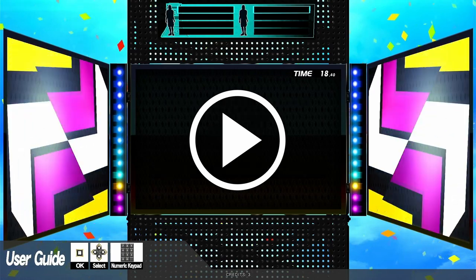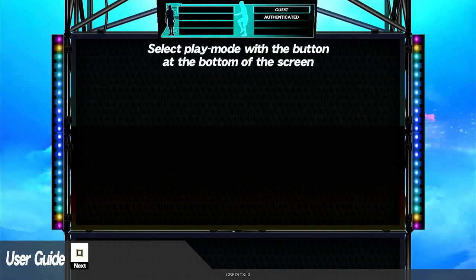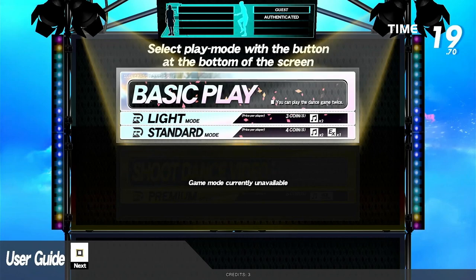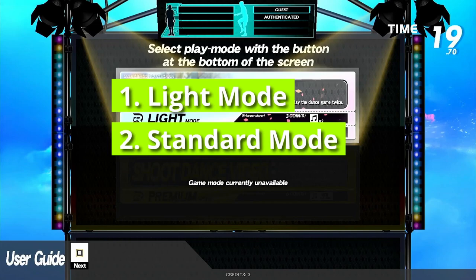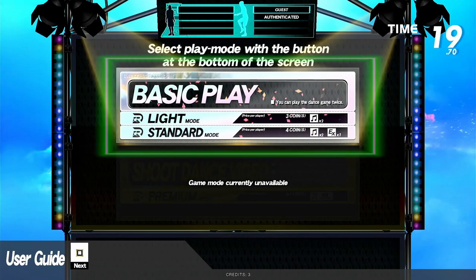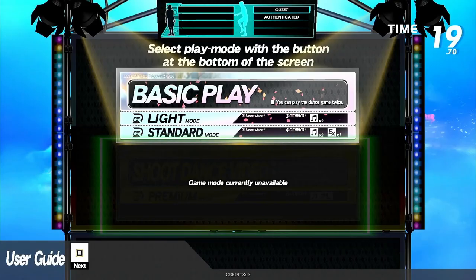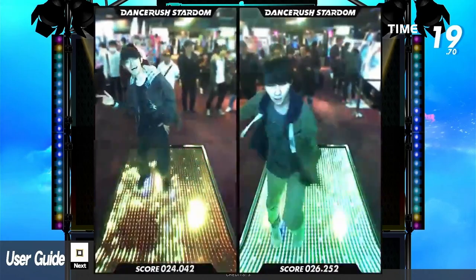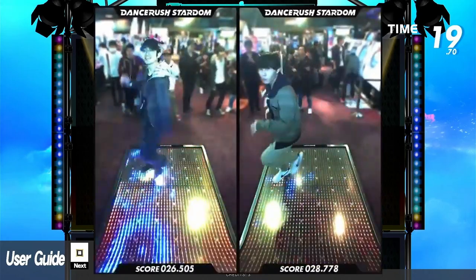Now here is where you actually choose the play mode, and it could be a little bit confusing. There are 3 game modes in total: Light Mode, Standard Mode, and Premium Mode. Light and Standard Mode are grouped into one called Basic Play. The Shoot Dance Video mode, also known as Premium Mode, is the true highlight of the game — it allows you to shoot your own dance video using the built-in camera of Dance Rush Stardom, without needing to bring any of your own equipment. All you need is a smartphone to read the QR code and download your video once finished.